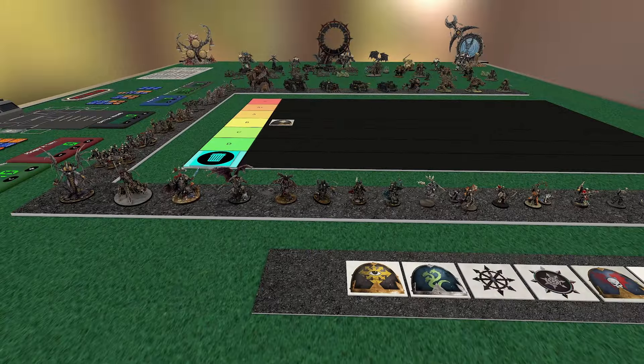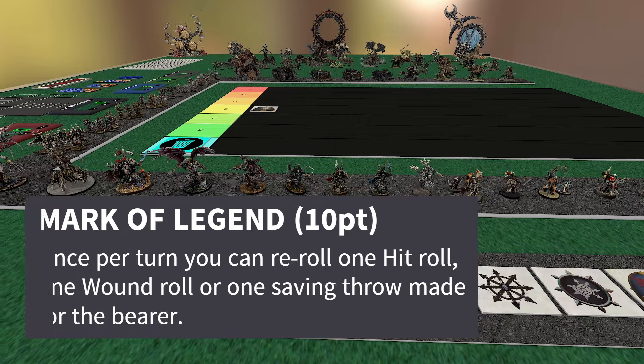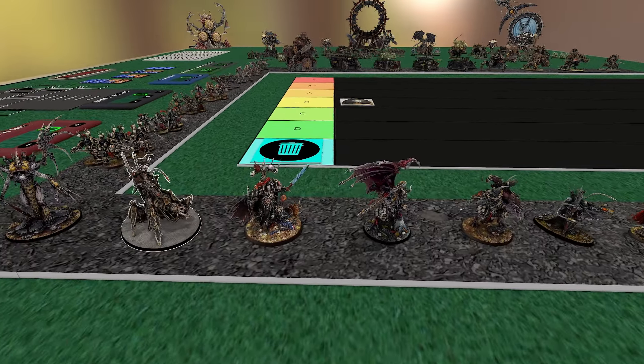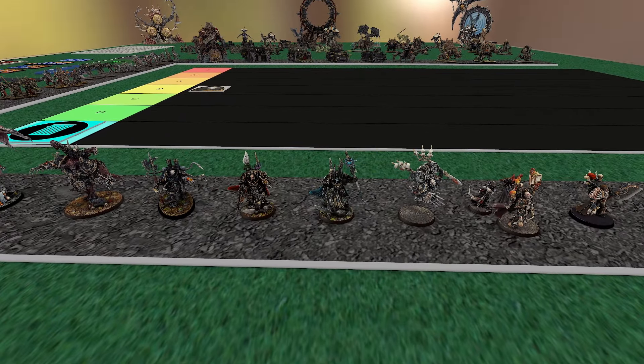For enhancements, they have some pretty decent ones. They got Mark of Legend — once per turn you can reroll one hit, wound, or saving throw. If you toss it on a Demon Prince, a Lord Discordant, maybe just a Chaos Lord or Terminator Sorcerer and you want to keep them alive, anything with a two-up save gets value out of being able to reroll. And it's once per turn — not per battle round — so you do it in both your turn and your opponent's turn. I think that's a pretty good one.